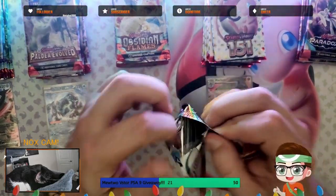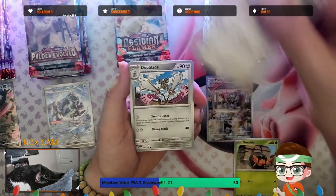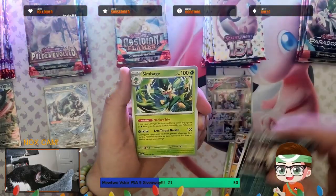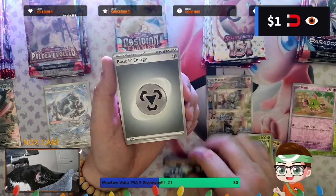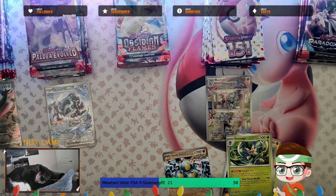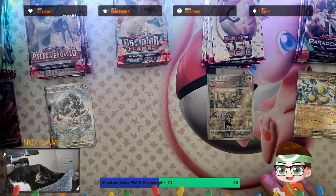Paradox Rift, what you got? We got Dwebble, Whismur, Double Blade, Surskit, Glyssor, nice Absol — I like that art — Semi-Sage, Bonsly in Reverse, and we did get something — Sandy Shocks EX! Code card for y'all. So we got a couple of hits this third pass-through. We're going to dry up again, right? Let's get Sandy Shocks sleeved up.